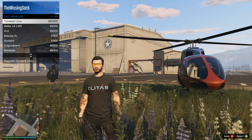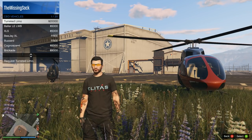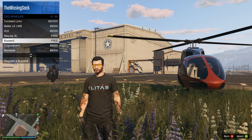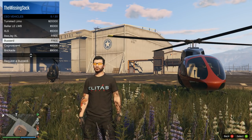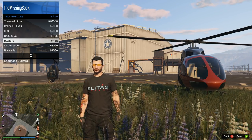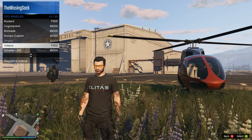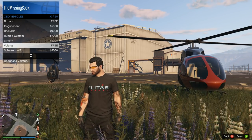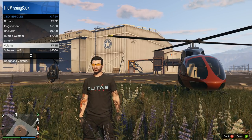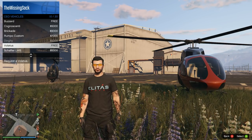This is the CEO vehicles list. Now many of these vehicles have a price - like the turret limo, which I have not bought, so it's $20,000. Very expensive. I just bought the Volatis the other day at the end of the last sale and got it at 40% off. It's normally $2.2 million and $95,000 - so almost $2.3 million. It's normally $10,000 to spawn it in here, but once you own it, it becomes free. And apparently you actually need to have an office - it's an office perk. Once you buy an office, it becomes available.